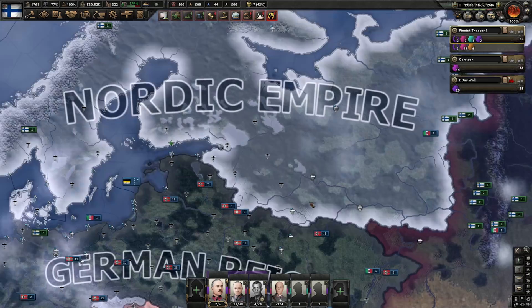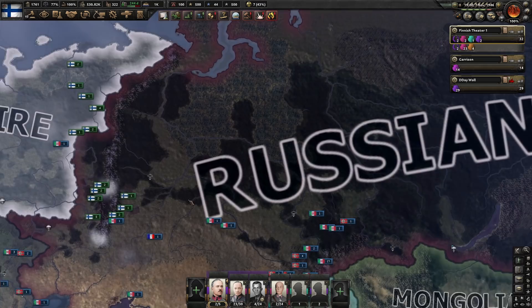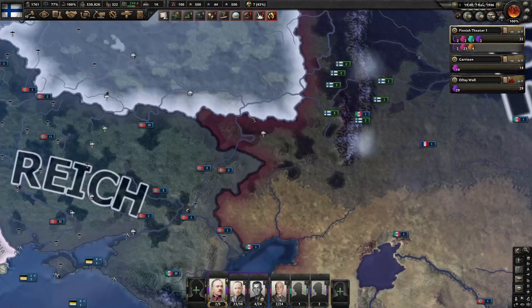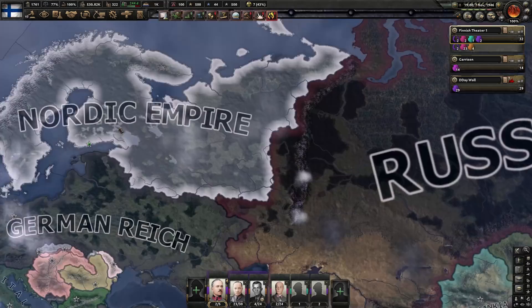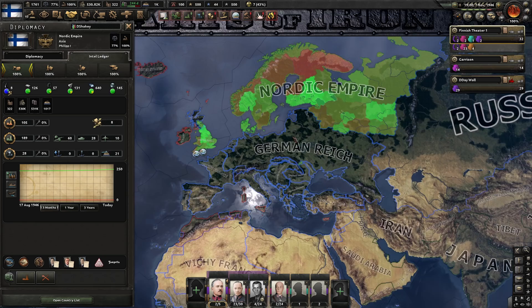I keep forgetting how hard it is to capitulate the Soviets when you don't make a collaboration government and Japan doesn't declare on them — it's just so hard. This is one of the best divisions of the Soviet Union in a peace conference I've seen without player-led conferences. The Germans just took their stuff, we got everything we could ever want including Moscow and Leningrad, and we puppeted the Russian Empire too, so we have a nice strong puppet.